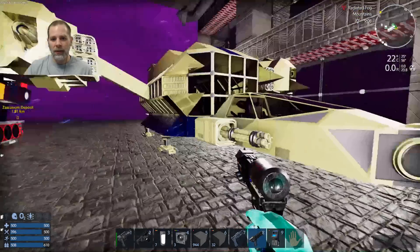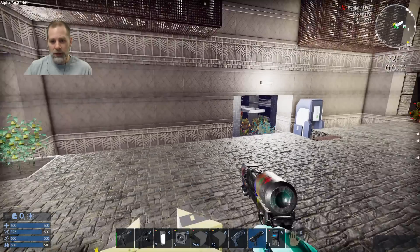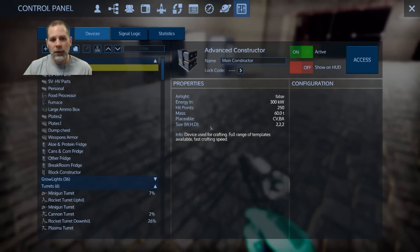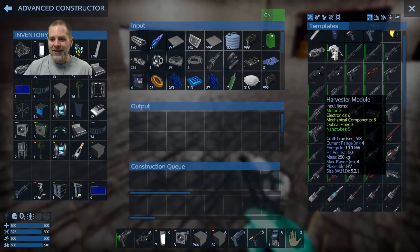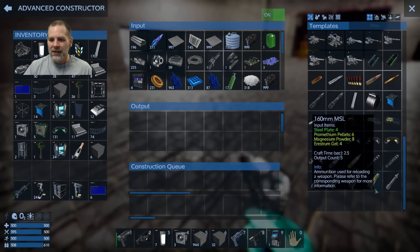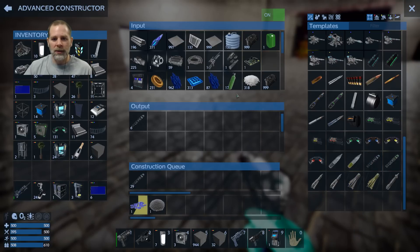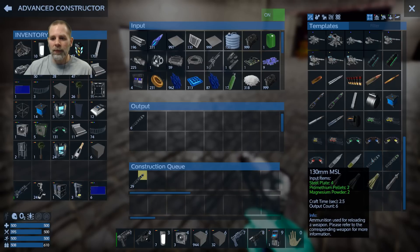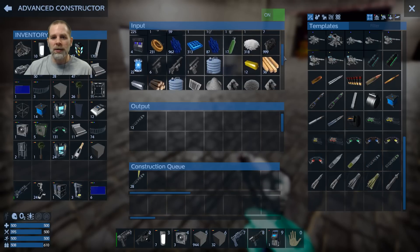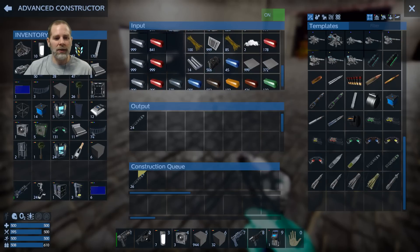I think we're going to try to go in on the next episode, so I need to do a little bit of prep here — I need to prep for my prep. We need to go get some missiles; that will give us 120 more. We've got plenty of promethium, magnesium, and steel plates.